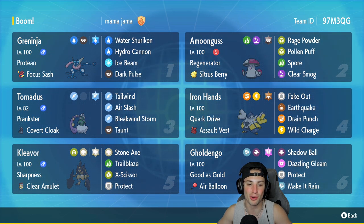In our fifth slot, bottom left-hand corner, we got Cleavor, who I just showcased in my last video. Cleavor is an absolute unit with a high physical attack stat that can deal big-time damage. It has Stone Axe — its signature move — which puts Stealth Rocks onto the opposing field, plus Trailblaze, X-Scissor, and Protect, rocking the Clear Amulet as item. The final Pokemon on today's team is Gholdengo, with Good as Gold as its ability, Air Balloon as item, Shadow Ball, That's So Not My Style — and Make It Rain.